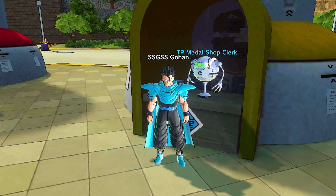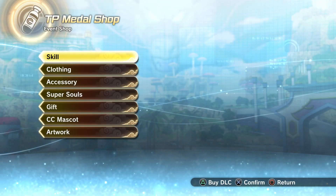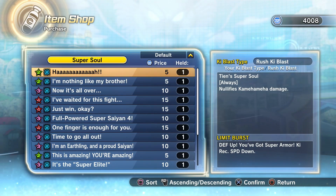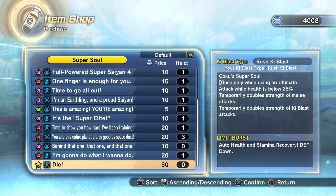The newest thing has been added in the TP Medal shop. We recently got a raid — if you did not check out that video be sure to do so — that features a new super soul from the free update that has not dropped before. This time around in the TP Medal shop we have a new super soul from Goku: 'Die Goku' — activates only once when using an ultimate attack while health is below 25.